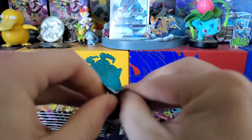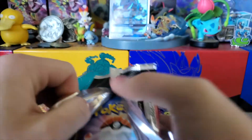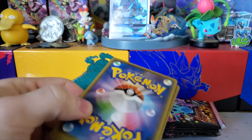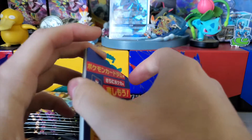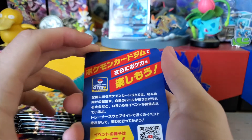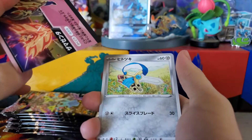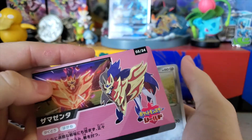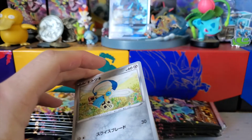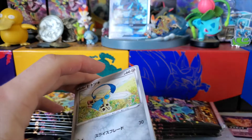Opening it from the bottom makes it 300 times easier — good to know. This box apparently is one of the newer ones, so I don't think — yeah, these just come with a little promotional insert.